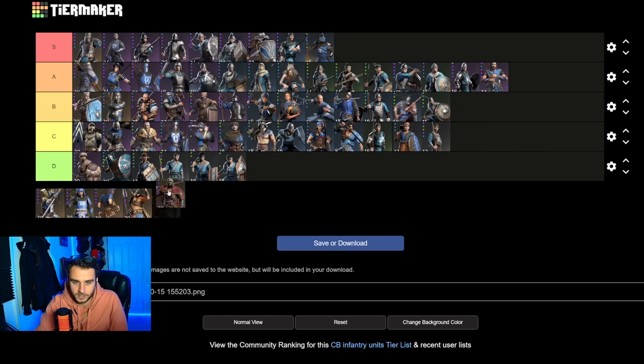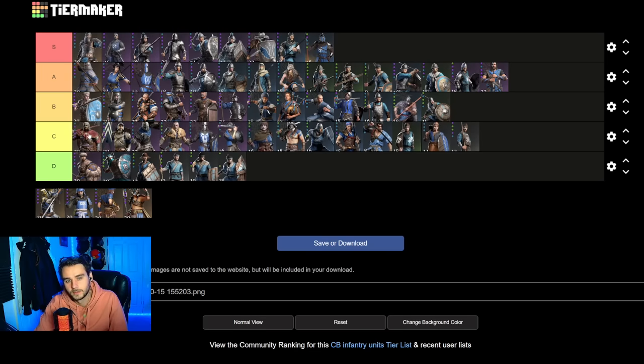The VGs — going in C tier. These guys need some real help. They can be good, but in a lot of situations you have to take damage to do damage. In the current way it works, if you take damage your unit will basically be dead by the time you have a full bar. So yeah, they're going C.